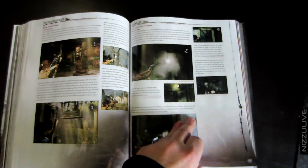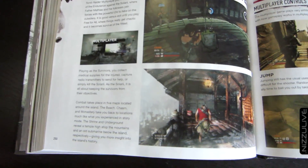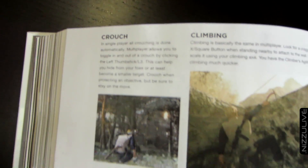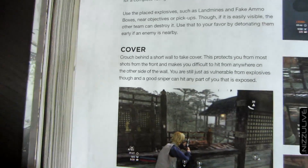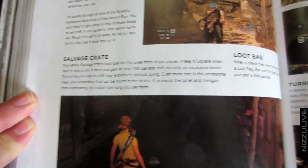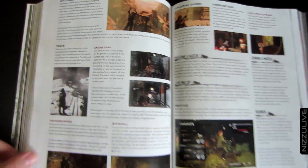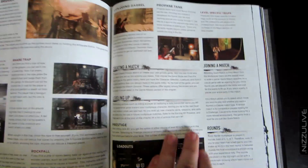Here is a giant section on multiplayer - 'Surviving Multiplayer.' It's probably like 70 pages of multiplayer stuff. Basics, controls, gameplay, crouching, climbing, rolling, explosives, cover, how to revive a teammate, executions, death and respawning, team camps, ammo boxes, salvage crates. There are power weapons. It's pretty standard multiplayer - feels very familiar. Look at that, you even have prestige. Oh god.